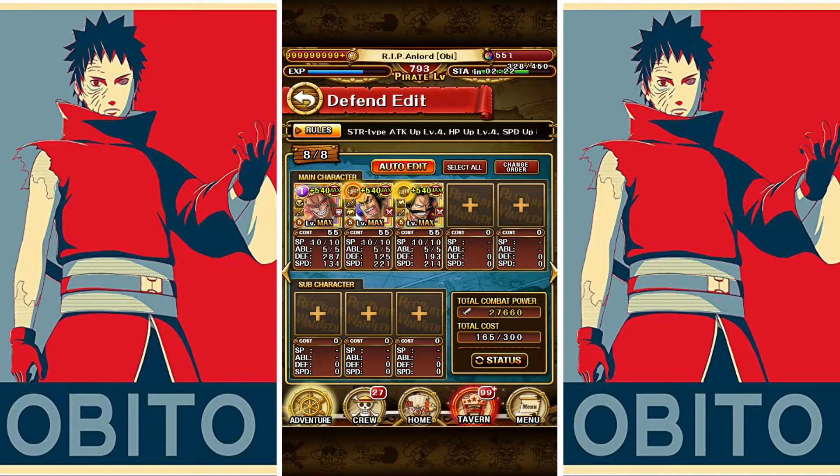You might ask yourself why I'm giving away this information — well, I pretty much have Gather Island maxed out to a point where I don't really care about pushing hard into PvP. So you can use that information how you like. Then at the start of the season I will let this team stay in the dev slot for the first whole day, and this will generate a lot of devs for you.